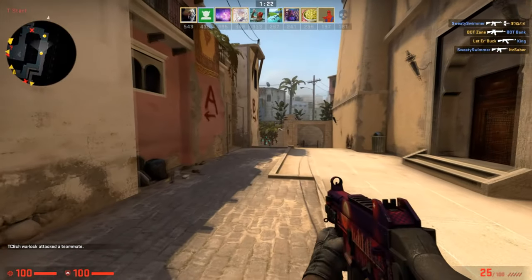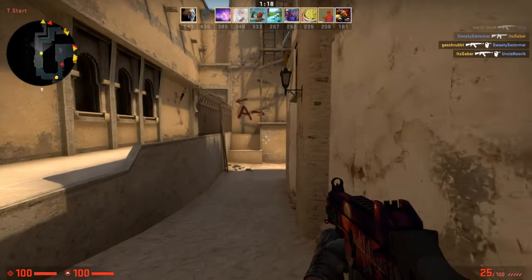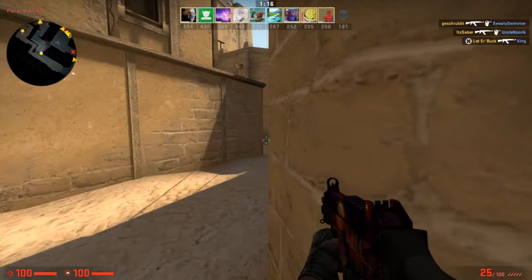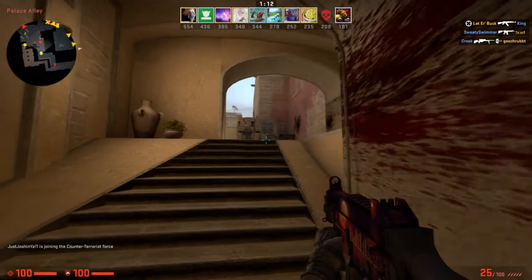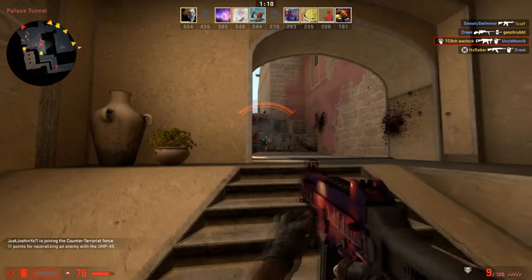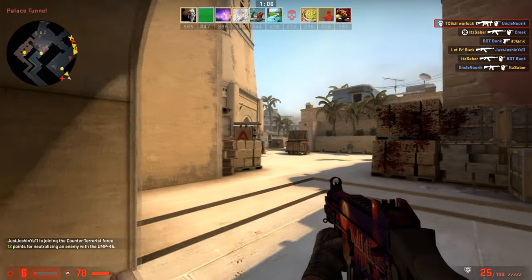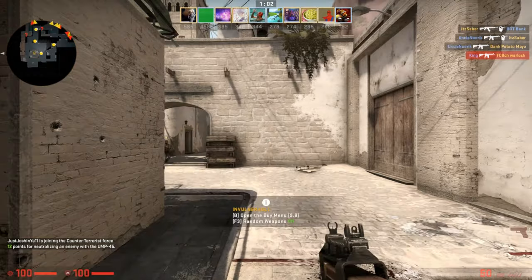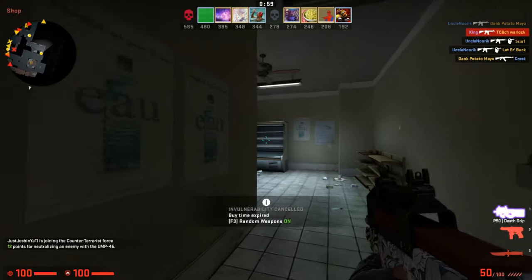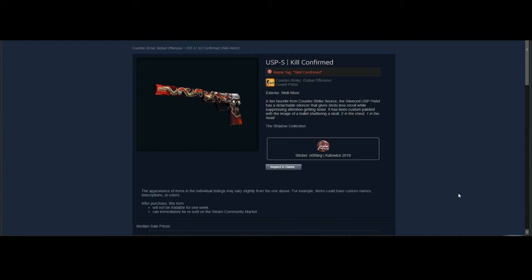At this point we've pretty much covered the $5 price points, the $20 price points, the $10 area, and the $50 range with the AK-47 Empress. We're going to be moving into the $30 price point and another $10 price point option as well. I'm trying to give you guys a nice diverse portfolio to invest in for this Summer Sale, so stay tuned.